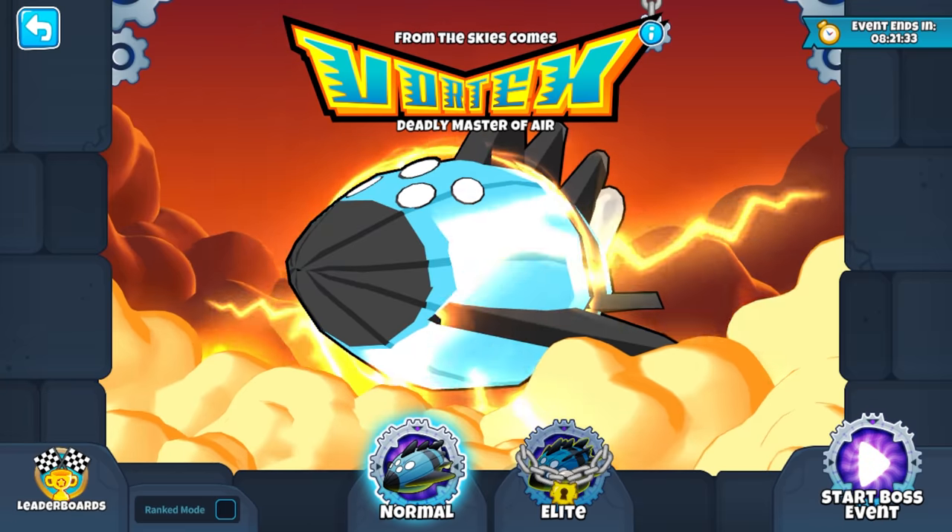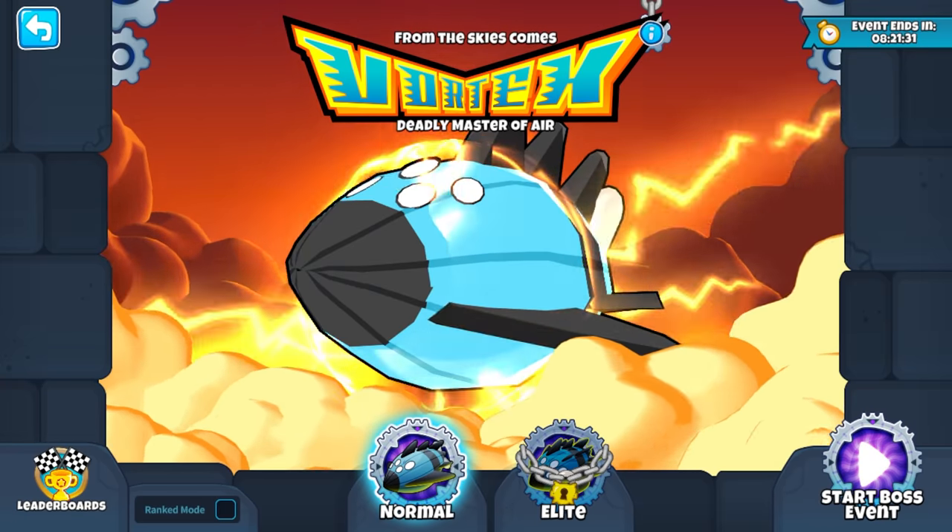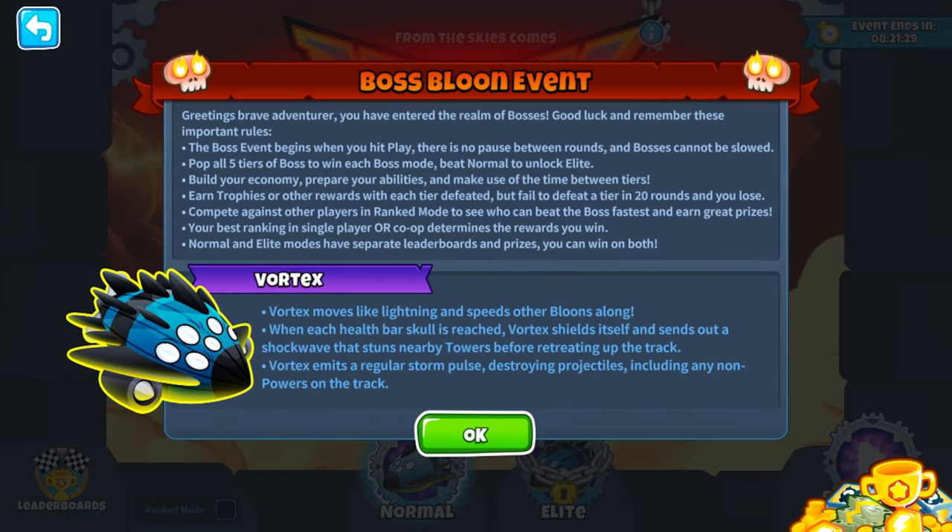Next, a new boss balloon has arrived to test your balloon-popping prowess: the deadly master of air, Vortex. Vortex is a complex boss which spawns with a temporary shield of wind that for a short time blows away all projectiles that are too slow to pass through it.